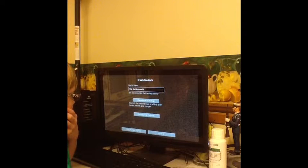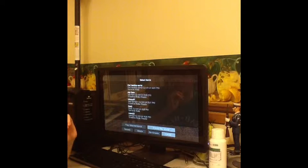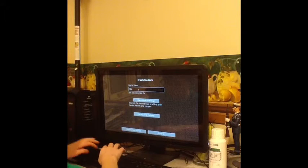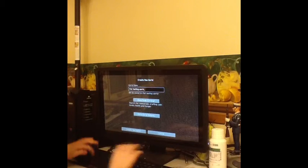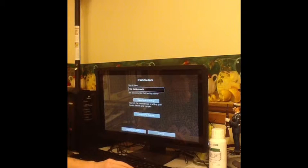You want survival and more world options. You're going to use that. Then go over here and you're going to have super flat, and then just use that, click done, and create new world.